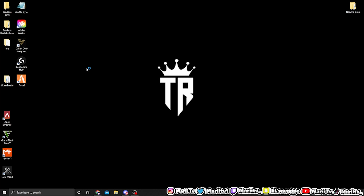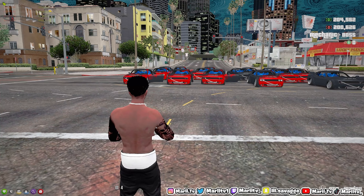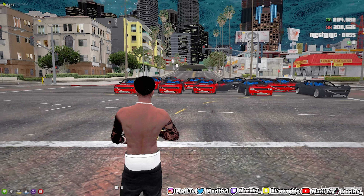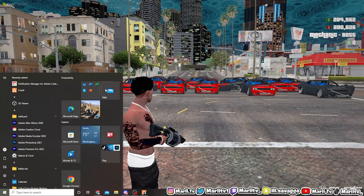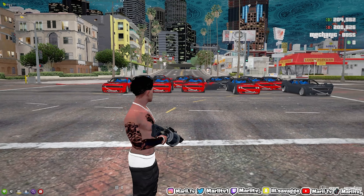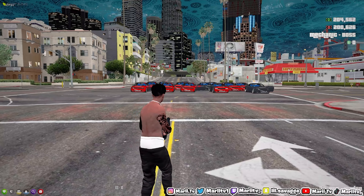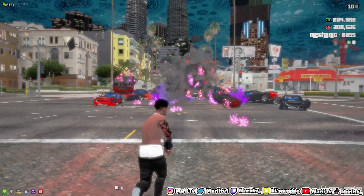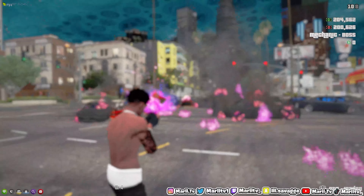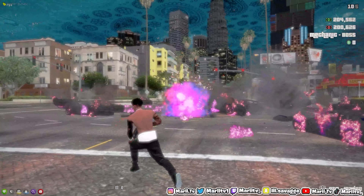We're gonna get back to y'all when we get into this server. We're back in the game now and as y'all can see, I got that purple fire mod. We did exactly what needed to be done — put the fire mod into our RPF, loaded into the game, and boom. Now as y'all see, purple fire. Blow up all these cars — this is too lit.